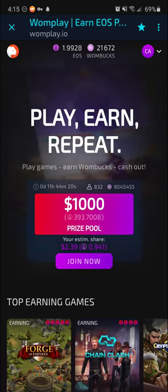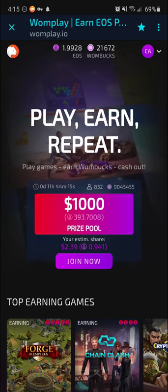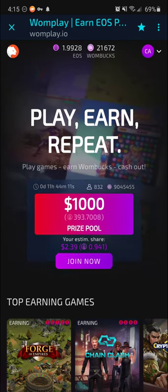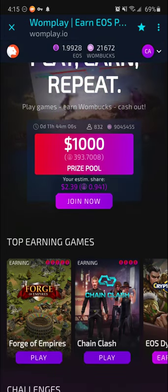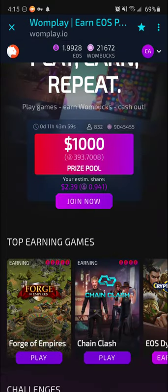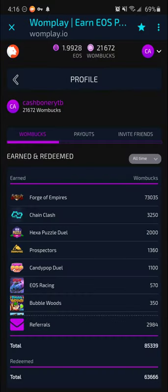That's important: sign up through the OnePlay website, then download the wallet or extension. I gave that as feedback to the developers — that there should be a more seamless sign-up process — and they took it to heart. So 25% of everything your referral earns is the deal. If you join through my link and install Forge of Empires, you get 1,500 Wombux and I get 25% of your Wombux. I have one referral right now, and from my profile you can see I've earned 2,984 Wombux from that one referral.